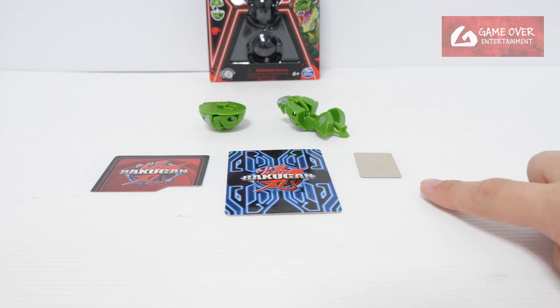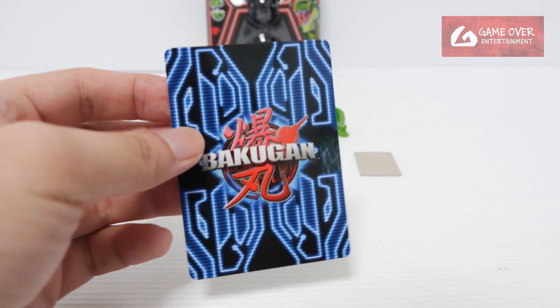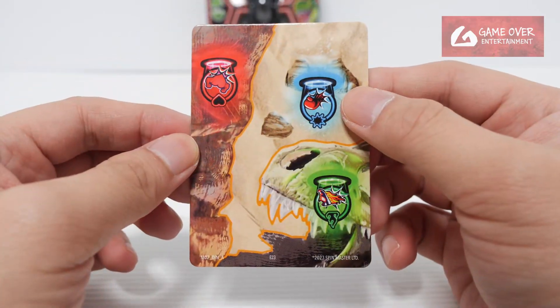So what's included? We have our Roblox code, our gate card, and our Bakugan card. Remember this is Wave 2 so we will have a new map. I hoped it would be a dinosaur map — and yeah, it's a dinosaur map!